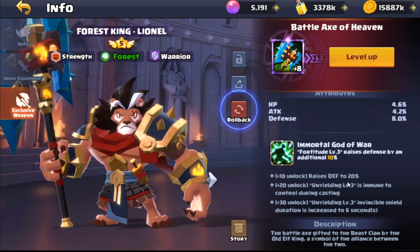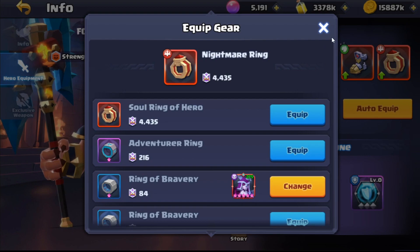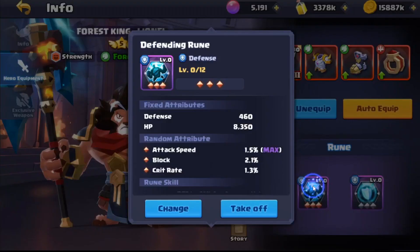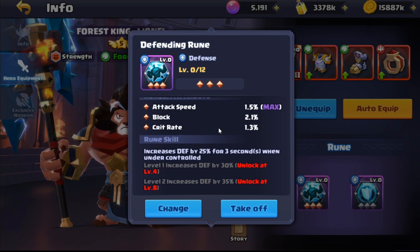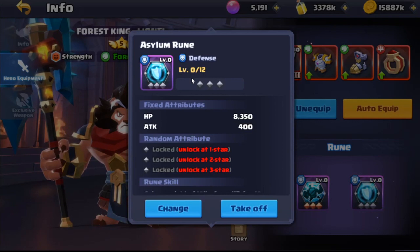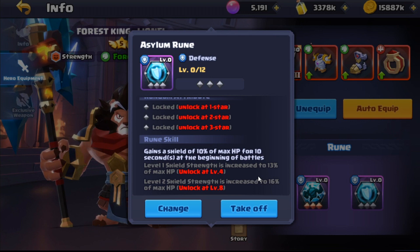This is the equipment I've got on him right now — I don't have the Forest Ring. For runes, I have the Defending Rune — the bonus attributes aren't the best as I've been focusing runes on other heroes like Celier. Then there's the Asylum Rune, which gives HP and attack and grants a shield of 10% of max HP for 10 seconds at the start of battle, upgradeable to 16% for 10 seconds — pretty decent.